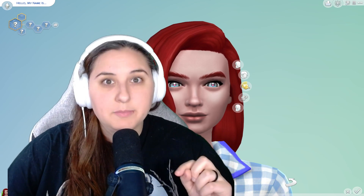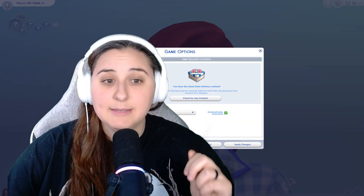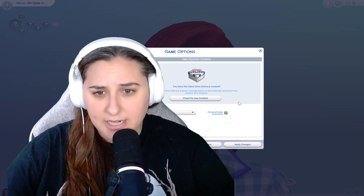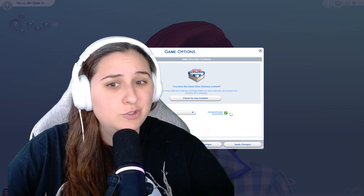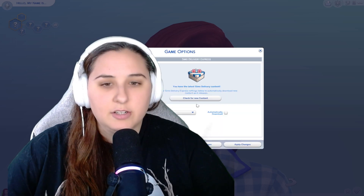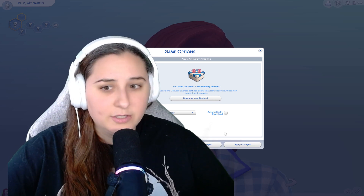Oh, I almost forgot — if you don't want your mods to break in your game, then you need to do this. Click on the Options menu, Game Options, and then Sims Delivery. This is when the Sims drop a new update. Your game would normally automatically update if you have this selected. Now if you have mods, I would suggest you unselect this. Just turn off auto download. If the game updates with all of your mods in your game, it could crash or worse — your mods could break.